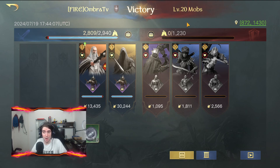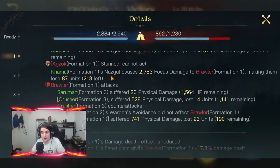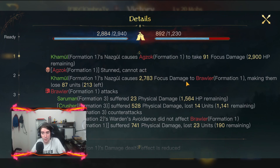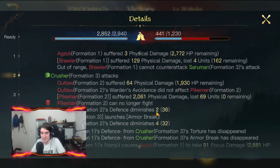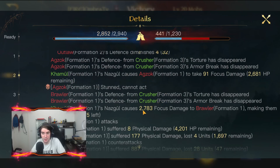I tested all battles versus the same level 20 mob for stable results. In the first report I used small units versus small units as a reference baseline. Going into the details and searching for the first hit of the Natskul skill, I can see 2.7k focus damage on brawler — this is without the counter system. All hits of Ring Rate are 2.7k, so the damage is very consistent.